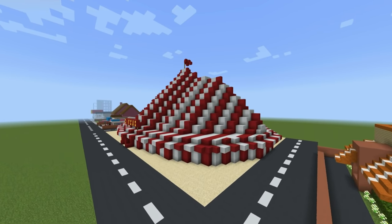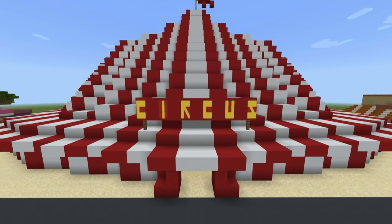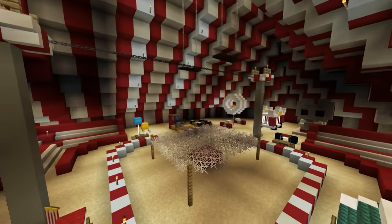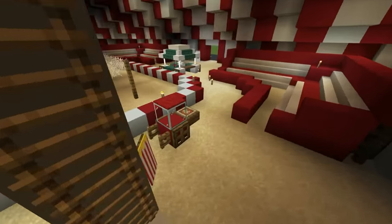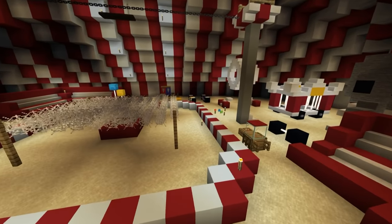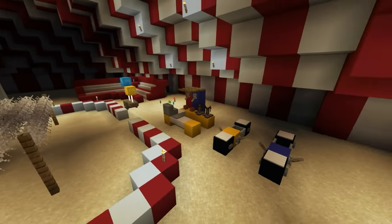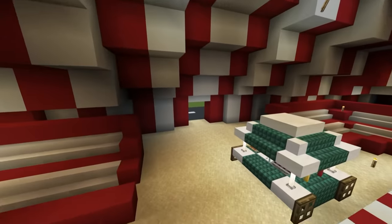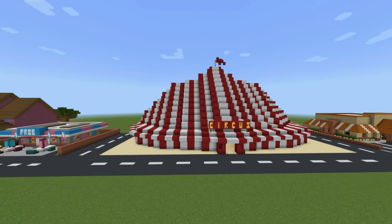Something a bit more interesting perhaps is a circus. This is a giant circus tent - absolutely huge. Not that fun to make, but the end result you can't argue with. I also show you how to make the inside of the circus in the tutorial as well. We have the ring, the tightrope, all of the gymnastic stuff, and balloon carts, a little popcorn cart, a pretzel stand, a hot dog cart somewhere, and a candy flask. There's also a little elephant and a ring of fire. Definitely a fun one to add to the city - if that doesn't make a statement, I don't know what does.